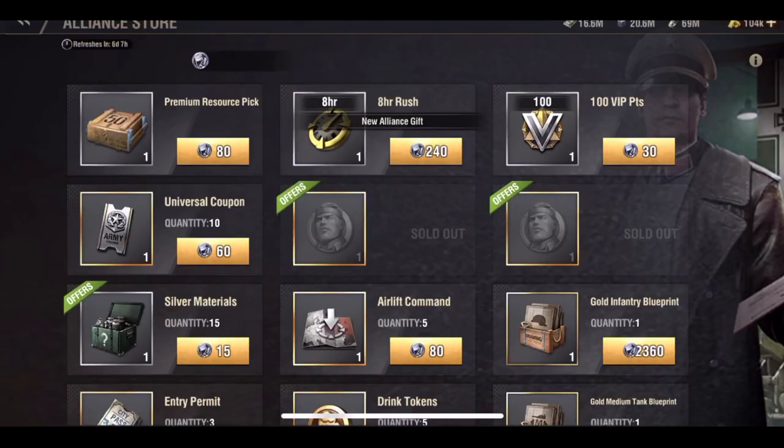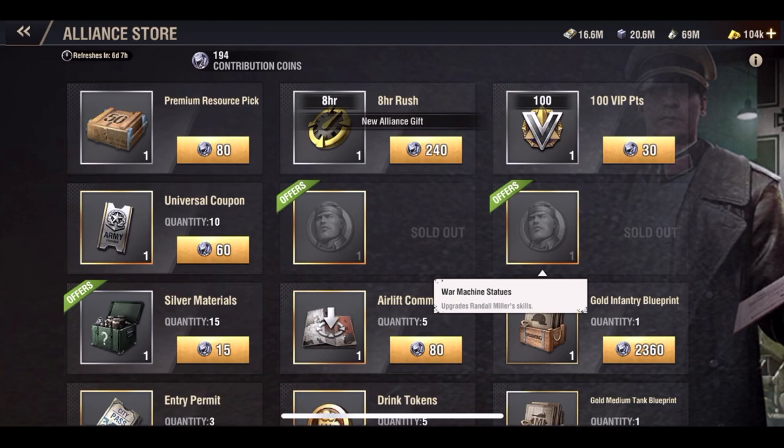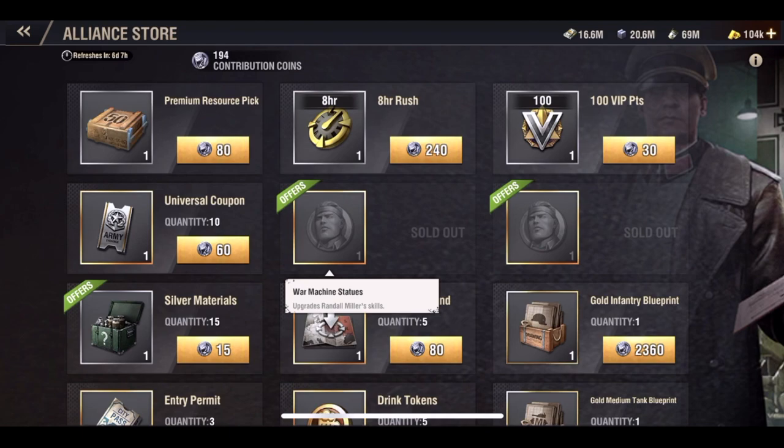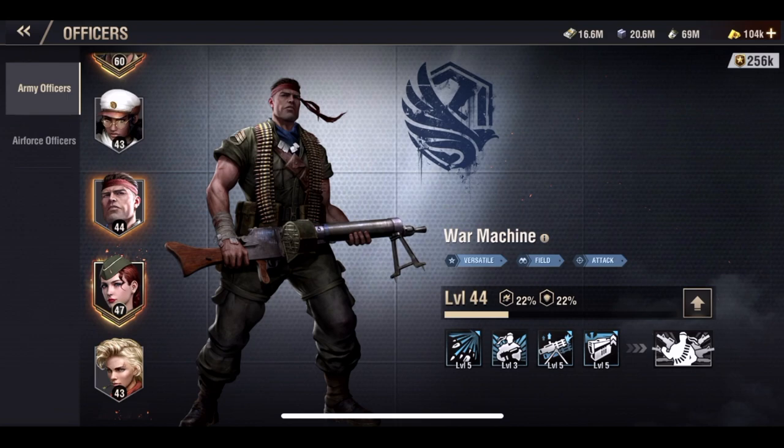Now that we're later game and a lot of players have him maxed, he's a huge benefit, and I highly encourage you to focus on him from day one. Here's how you attain his statues: go to the Alliance store. Every week at reset, the entire Alliance store resets. You can attain 10 War Machine statues from each of two packs — completely free. All you need is to build up enough Alliance contribution coins to purchase these, which you can earn in game just from farming, assisting people with research, helping in builds, and more. You can get 20 War Machine statues per week from the Alliance store.